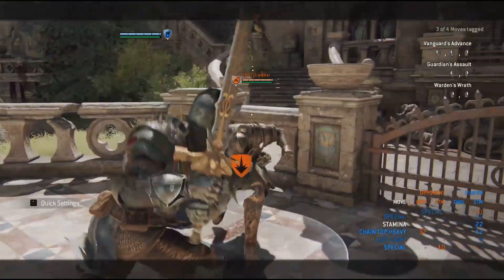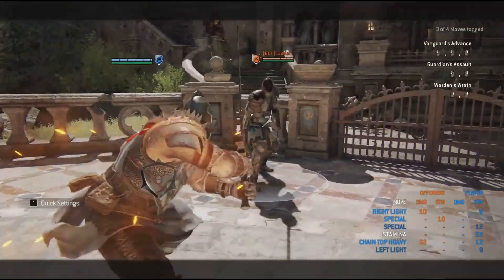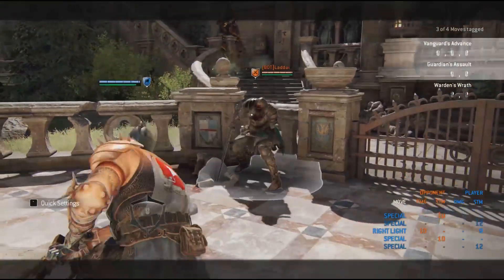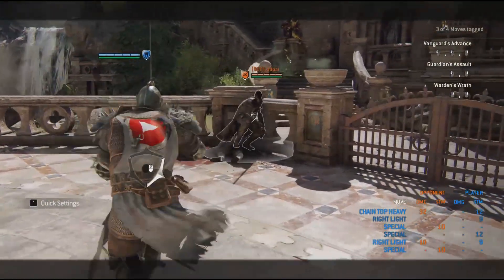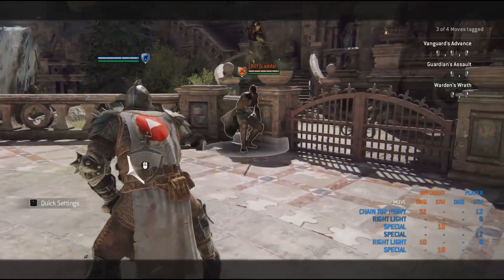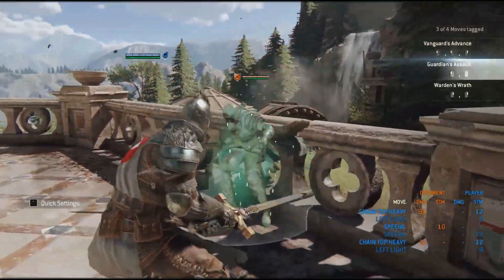Basically what you're trying to do is... I was too close that time. So, you're going to obviously Shoulder Bash, Backstep the Light into an Unblockable. I was a little slow that time as you saw as the Indicator came back up — he could have parried that. There it is.